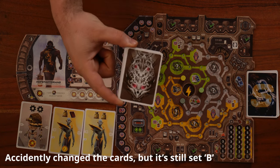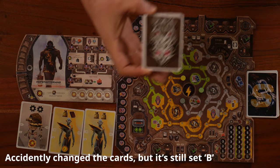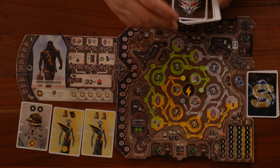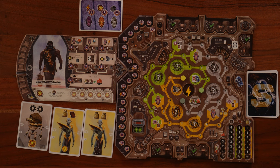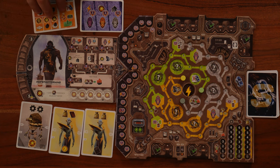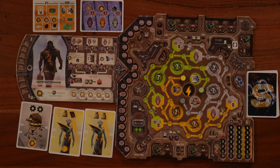Then we'll take all the artifact cards, give them a good shuffle, and give one card to each player. As a reminder, those cards need to be hidden from the other players. Each player will also receive a player aid, and to be honest, this player aid helps a lot, especially if you're working with action cubes.